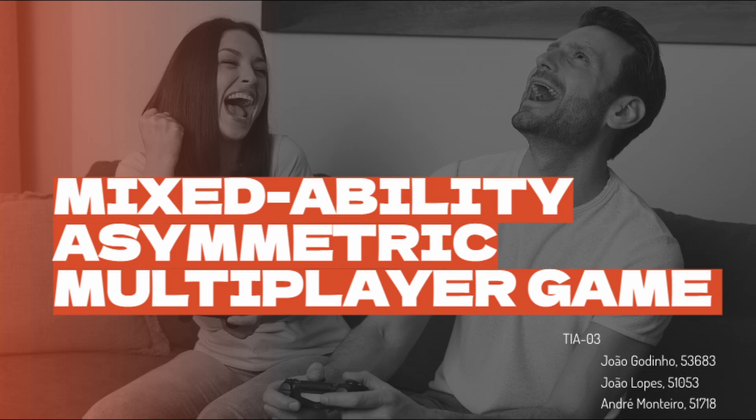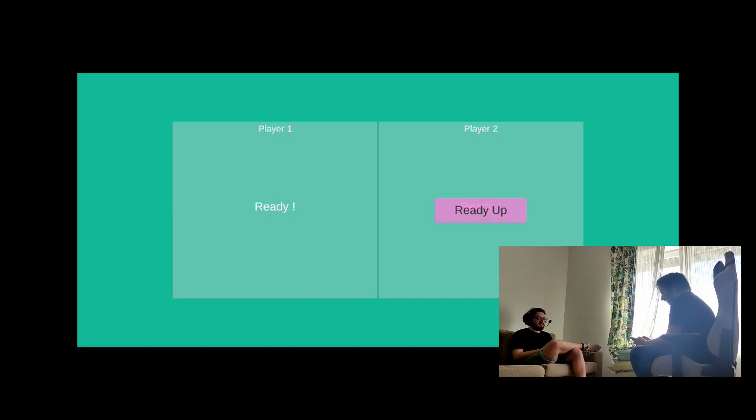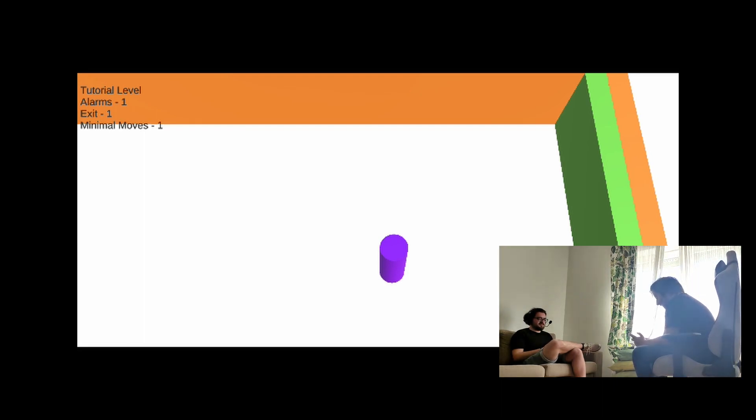Today I'm going to be talking about our Mixed Ability Asymmetric Multiplayer game. The goal is for the first player — the phone player — to go around the map and activate green walls, for player 2 to hear the alarm locations, go to them, activate them, and change the purple wall locations. And then both of them find the exit.